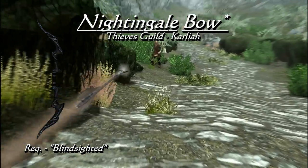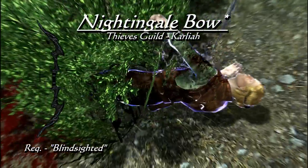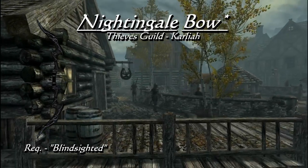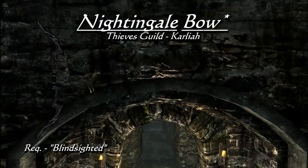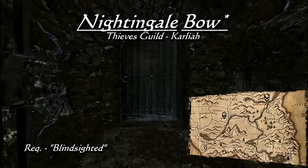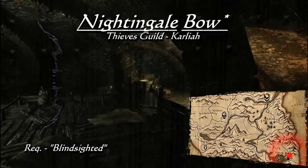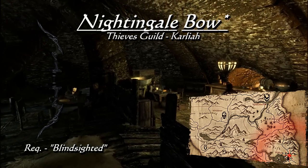Now for a more powerful ranged weapon: the Nightingale Bow. As with the matching sword, it is gained through questing with the Thieves Guild. At level 46, it comes with a maximum base damage of 19, on par with Daedric Bows, and has the enchantment Nightingale Storm, dealing 30 frost damage and 15 shock damage. The Nightingale Bow is given to you after the quest Blindsighted — another gift from the mysterious Dark Elf Karliah. At this point, I'm sure many of you see the value in joining the Thieves Guild just for the weaponry.